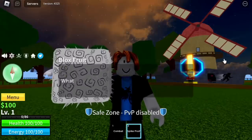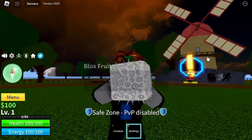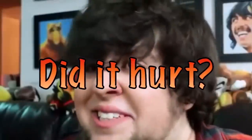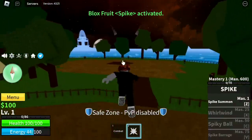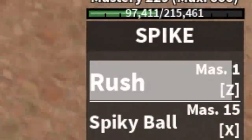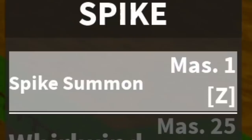Alright, so before we start, let me show you the previous Spike Fruit. It has two skills: the Rush and the Spiky Ball. Now comparing it to the new Spike Fruit, it has four skills. Starting off with the first skill, the Spike Summon.